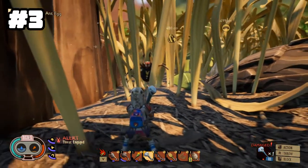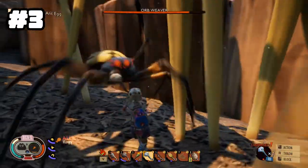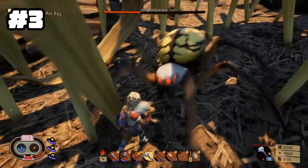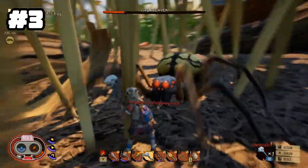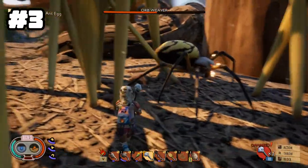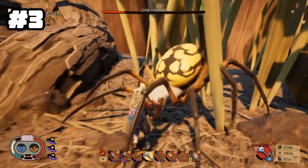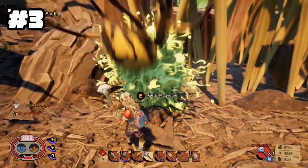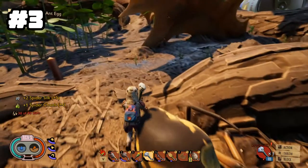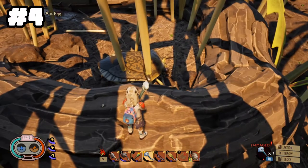Next up is the orb weaver. This guy will shoot web at you that'll stick you to the ground. He's easily beaten if you have the mint mallet — an end-game item. Orb weaver spiders are very easy to kill with the mint mallet; I think it's three swings. Plus, if you sidestep them right as they attack, they'll miss you, making it very easy to take down orb weavers.